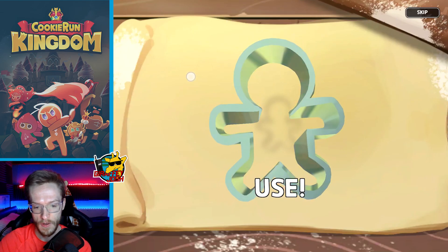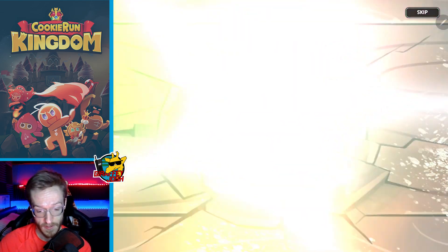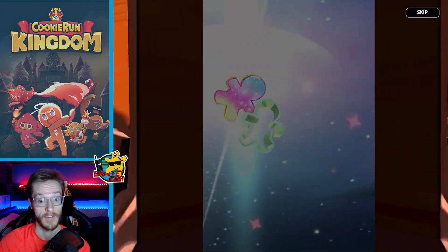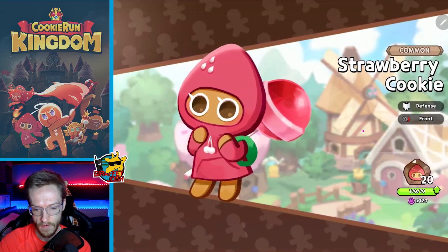Oh, we got the King straight away on the first summon! The eyes — the Passionate Stir — come on, we've got one! I'm happy with that, I cannot complain. Come on, fly off the space. Okay, this is looking good, this is looking very good.